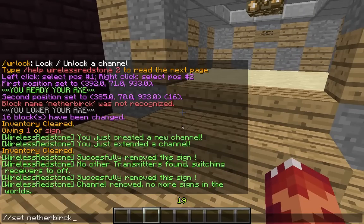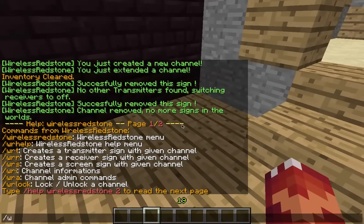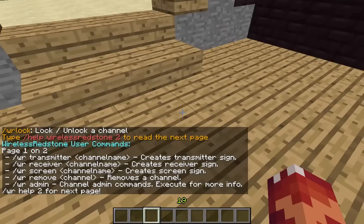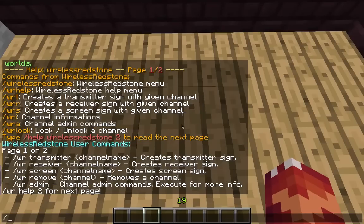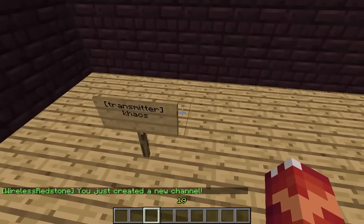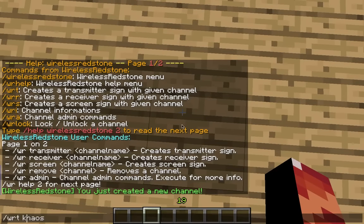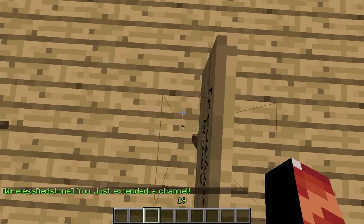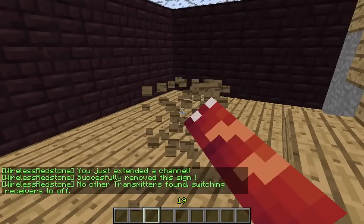Let's do the command again — WR help. Instead of putting down signs, you can just do RWT as a command and it will create the transmitter where you are standing. You can do the same for the receiver. It works just the same, but we don't need to place physical signs.